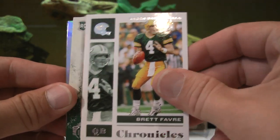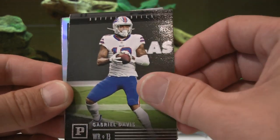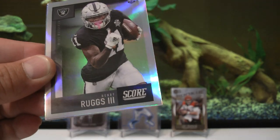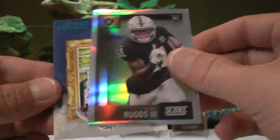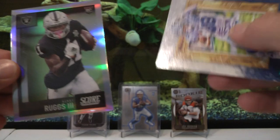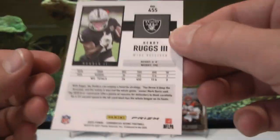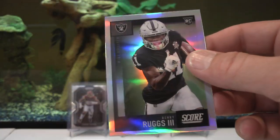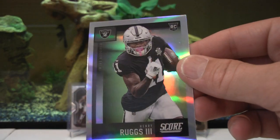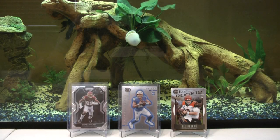Brett Favre, James Morgan Gridiron Kings rookie, Gabriel Davis, Henry Ruggs the third Score — and that is a Prism, look at the bling bling on that one. And we have a CeeDee Lamb teal Gridiron Kings — I pulled that out of the last one, nice PC card. Prism right there, Henry Ruggs the third. Nice young receiver — I'll top load that in a bit.